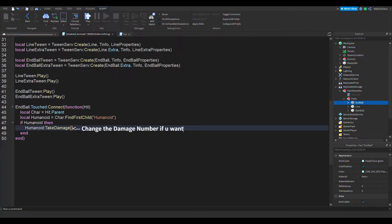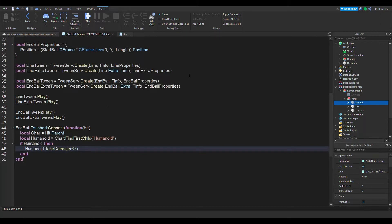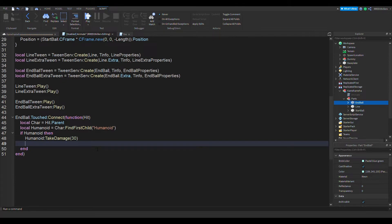Kamehameha is a really powerful energy attack, so let's make it do — maybe 56, no, actually 67... 60 — let's make it do 67 damage. That's almost half... actually that's too powerful. Well, it's supposed to be powerful, but for testing purposes we'll make it low, so 30.